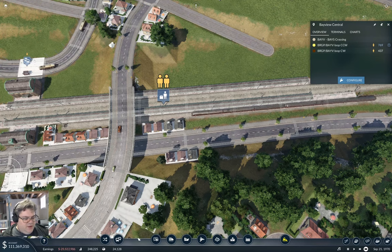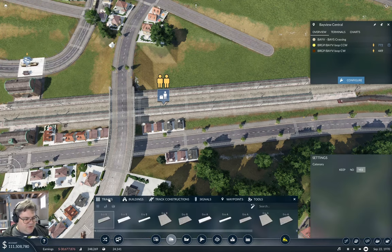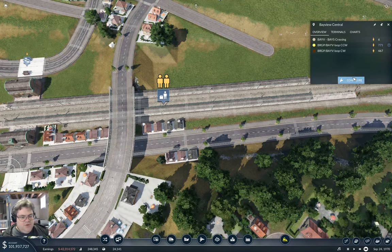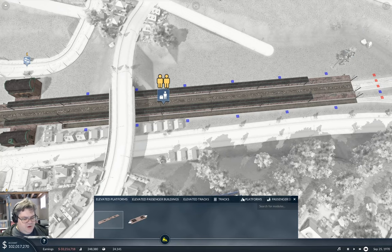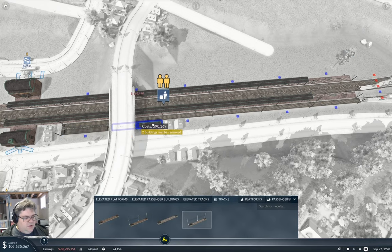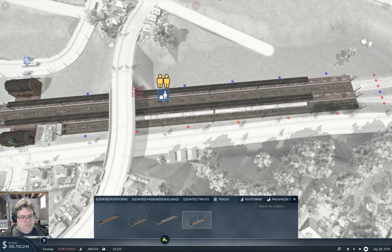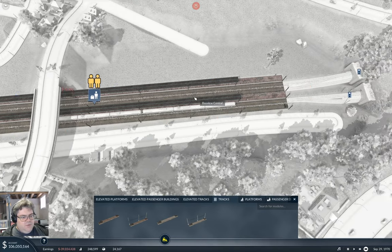The loop line has way too many passengers on it too. I want to go in here, configure it, and add tracks - that one - so I can put another track along here.